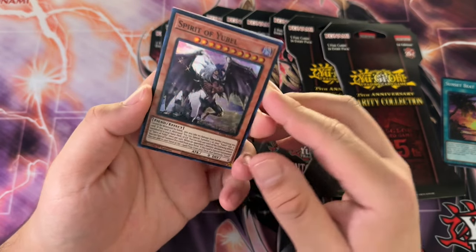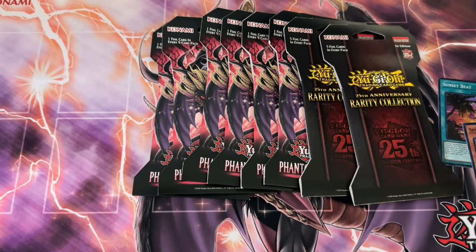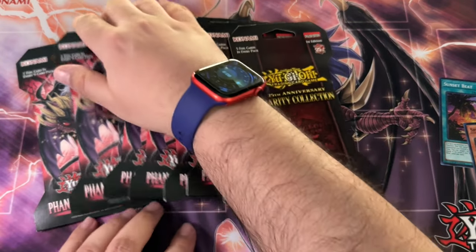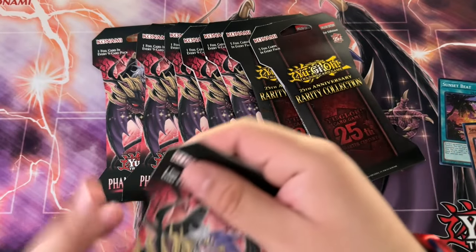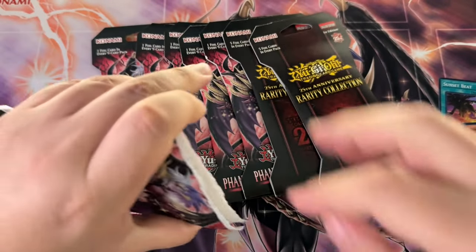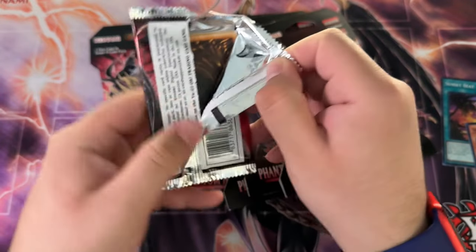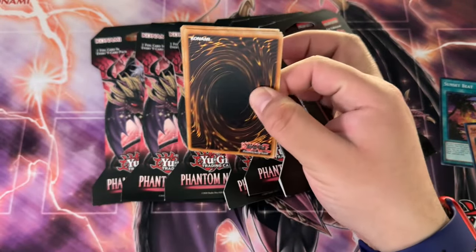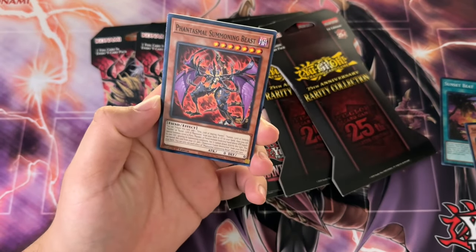Spirit of Yu-Bell! Hell yeah, let's go. I'll take that. Spirit of Yu-Bell and Nightmare Pain are incredibly hard to pull from these blisters, at least for me. And they are going up in value, so I don't mind pulling those two cards in particular.